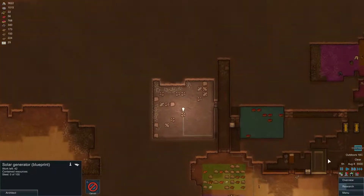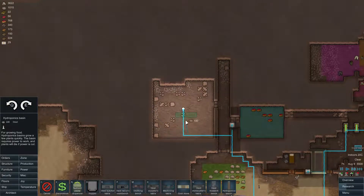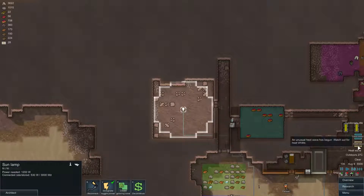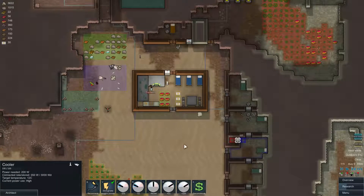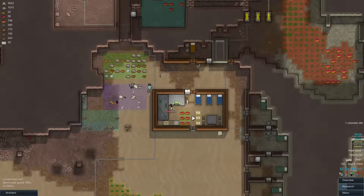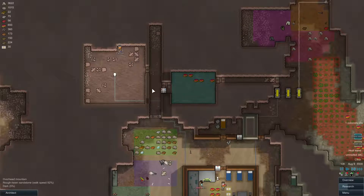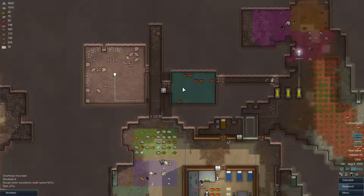We have a decent amount of steel and it's almost September. I'm going to queue up a few basins. Let me see... I think I might have made an error somewhere. And crap — we got a heat wave. Luckily we do have coolers everywhere, so I hope everyone is fine. I'm going to lower this one to 12 degrees. This one is cooling as well, this one is still freezing — that's good.